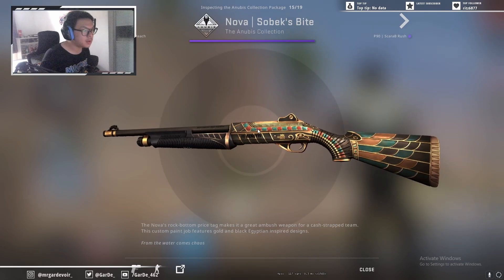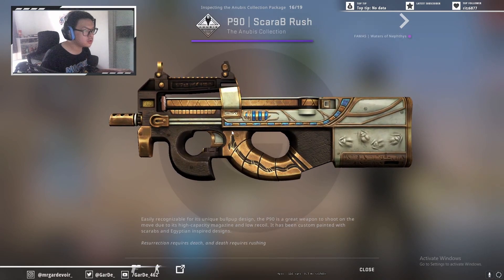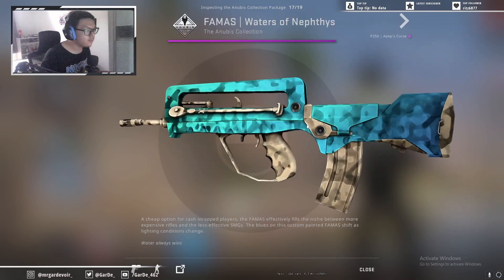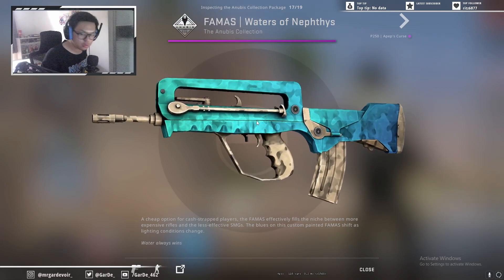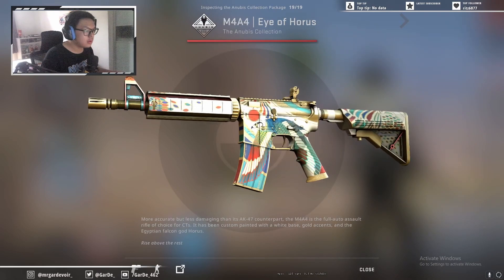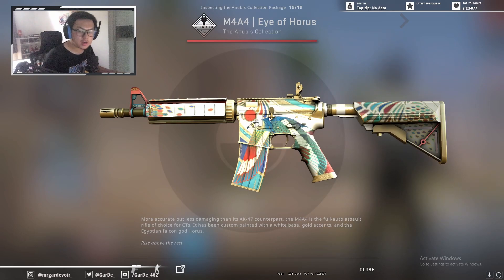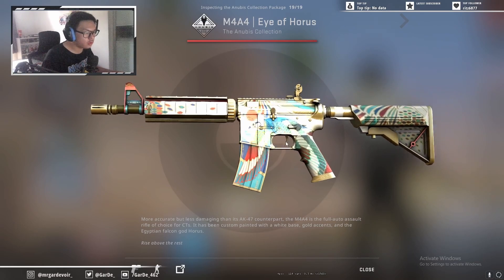Next is the Sobek Bite for the Nova, and then Scarab B-Rush. Now for the Pink: Waters of Neb-whatever for the Famas — oh, that looks so good. Then you've got the Apep's Curse for the P250. And then you've got the main attraction of this collection, the M4A4 Eyes of Horus.